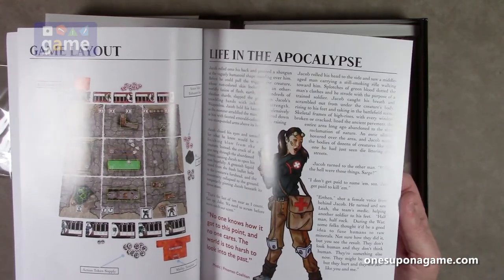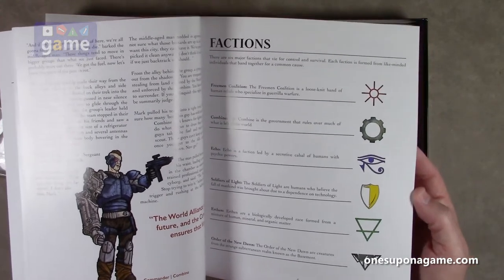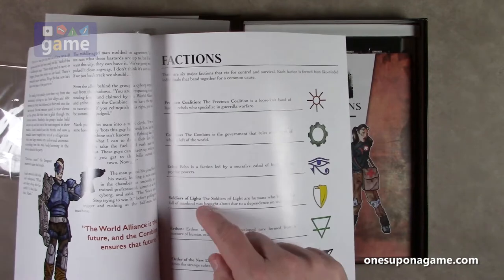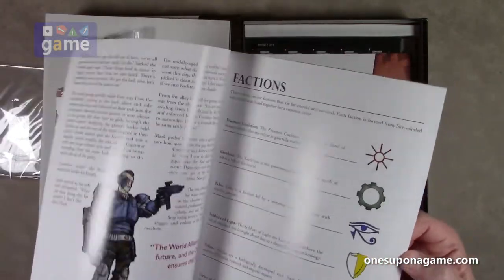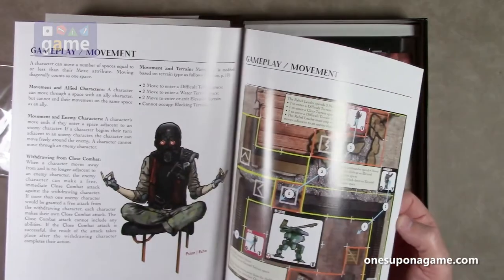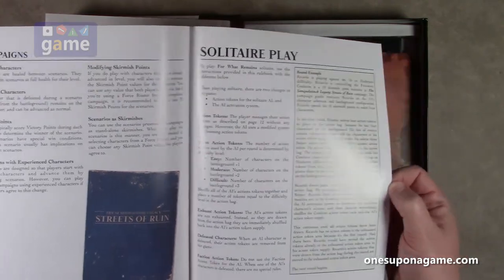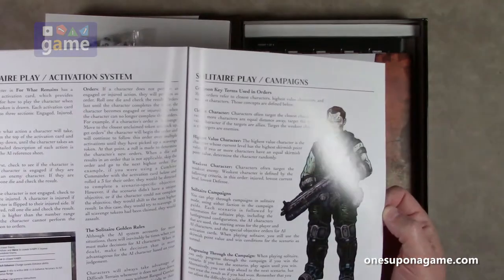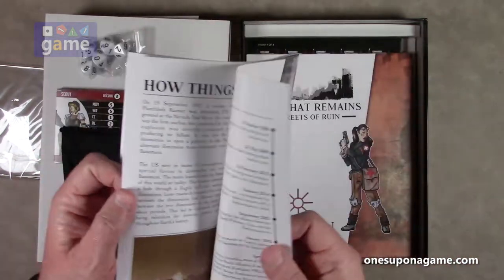So the Medic is the Freeman Coalition — that would be the red color — and the Combine is the black color. The other factions in the game, which will come out in the other two volumes, are the Echo, Soldiers of Light, Earthen, and the Order of the New Dawn. If you get the other two games in the series you'll get those factions as well, and you can combine them. There are 24 pages roughly for the rules, and then how to adapt it for solitaire play is another three pages, plus a little backstory. That's the rulebook.